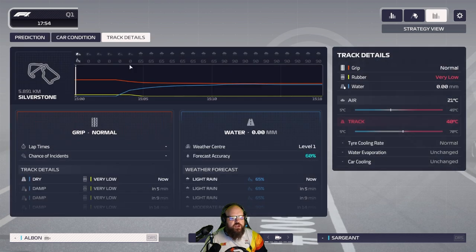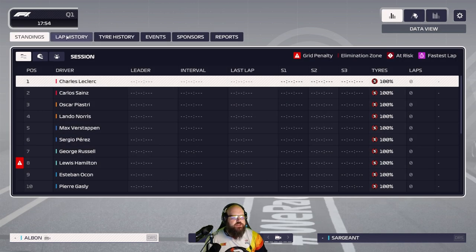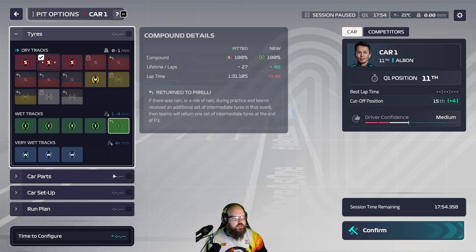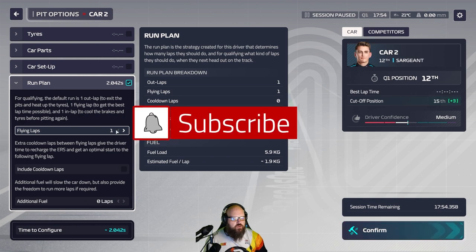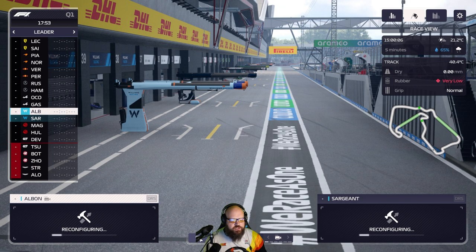You've got your car condition and track details — this is a really important view because we can see we've got about three minutes to get round and get on a lap. So we're going to get on that really quickly and might get lucky and get a quick lap in before the weather takes hold. I'm going to reconfigure them for one hot lap really quickly so they've got the minimal amount of fuel.